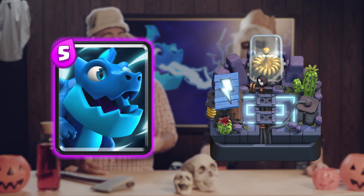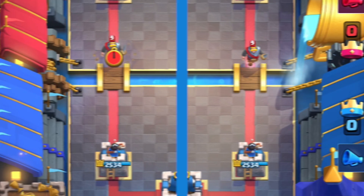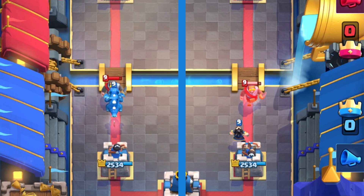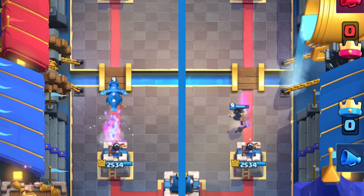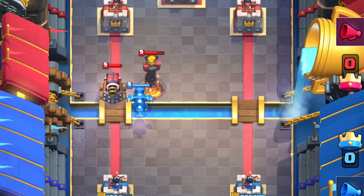Is it a rare? Is it an epic? Where can we find it? Electro Dragon is a five-cost epic in Electro Valley — it's the Electro Wizard's personal pet. Of course it's in Electro Valley. Electro Dragon always does the same amount of damage; it can just bounce to additional targets. So if he's only fighting against one troop at a time, he's not living up to his full potential.